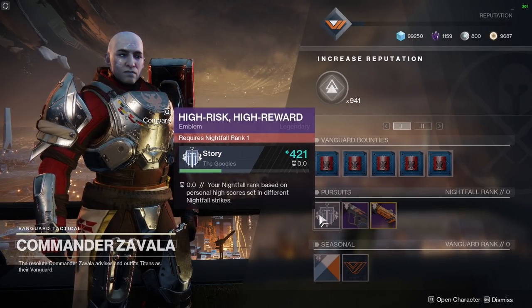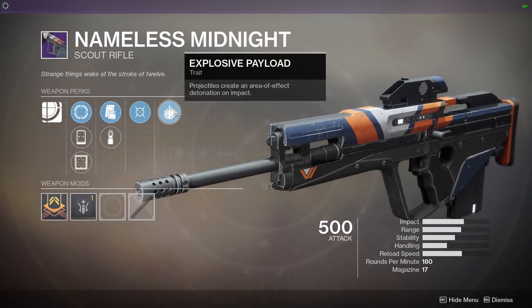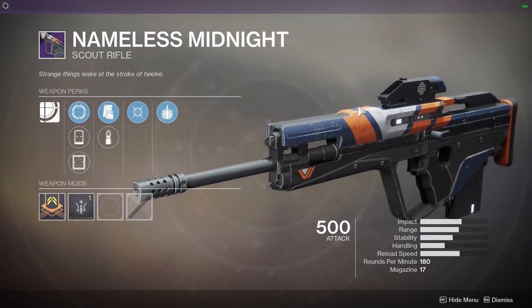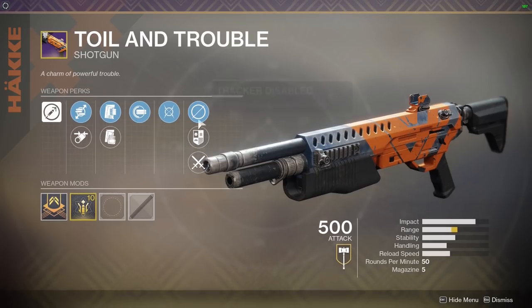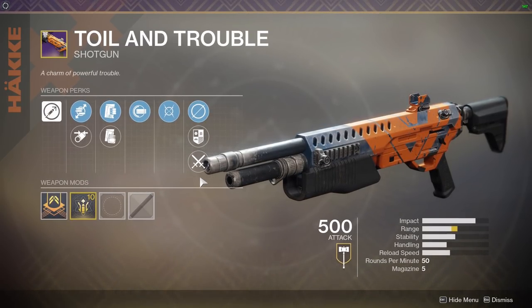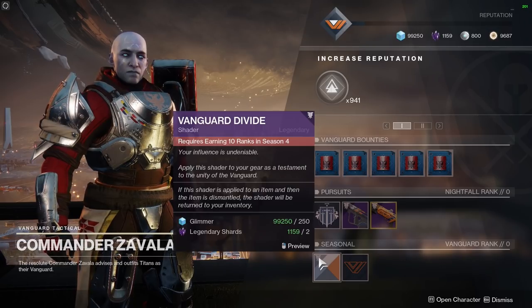A Nameless Midnight with Moving Target and Explosive Payload, random rolls on a Nameless Midnight with new sights as well. There's a shotgun — Toil and Trouble — with kill tracker on a crucible tracker. That's a Tier 10 masterwork as well. Seasonal: requires earning 10 ranks in Season 4 for a shader, and earning 25 ranks in Season 4 for an emblem.